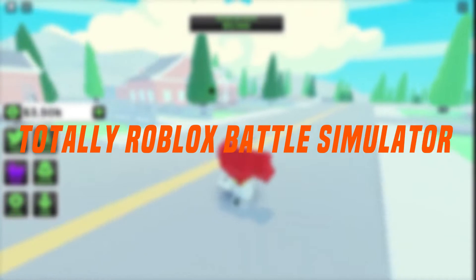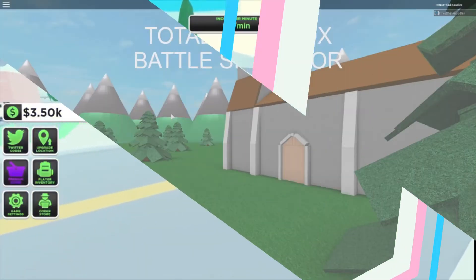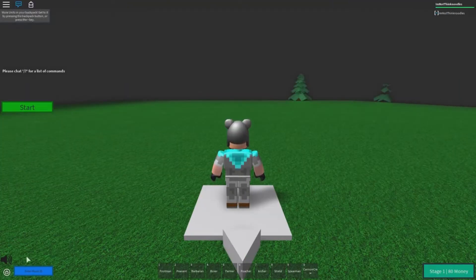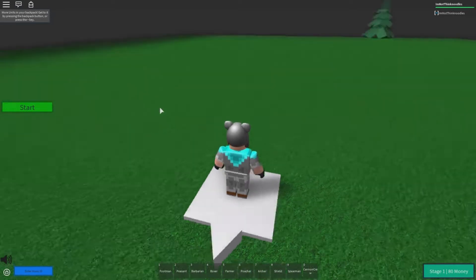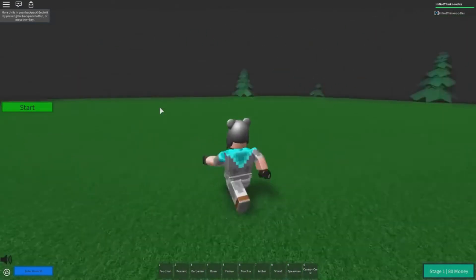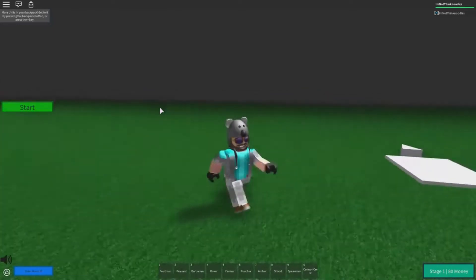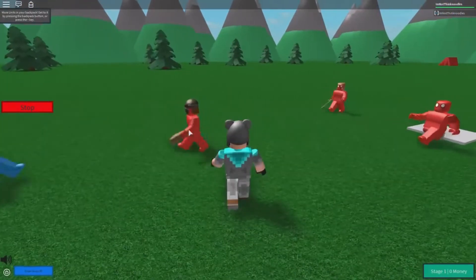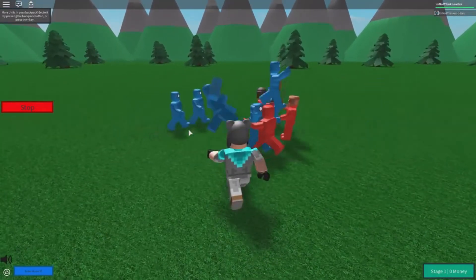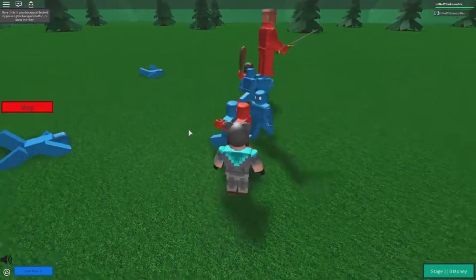Totally Roblox Battle Simulator is a battle simulator with ragdoll physics. The game has two major modes: Campaign and Sandbox. In Campaign, players are given a certain amount of in-game money to construct an army in order to destroy an opponent's force. In Sandbox, there is no monetary restriction and players can construct both armies. The two opposing armies might be positioned on different sides of the map or on the same side. The fight begins as soon as the player presses start, and when either army is vanquished, the player is notified of the winner. Armies typically win by defeating all enemy units.